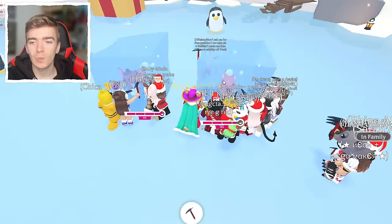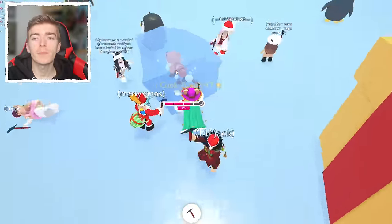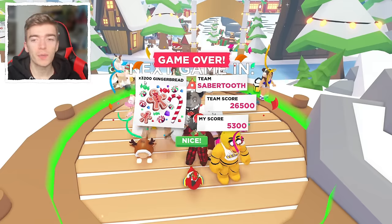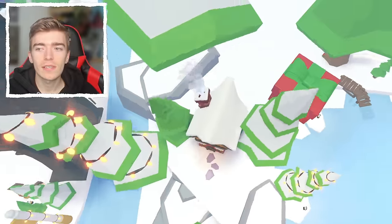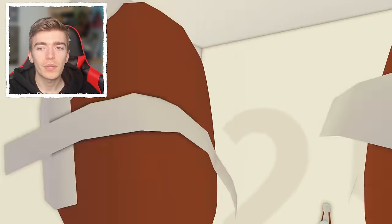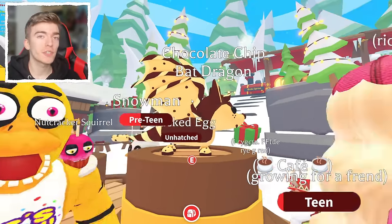In case anyone is confused about how the minigame works: you have to be at a close distance to the item. If you try from far away it doesn't do anything. Walk up and follow it, always staying behind it — if you go in front, it will knock you over. I just broke my record, and the maximum gingerbread any player can earn from this minigame is 3,200. If you know any other secrets, let me know in the comments. Watch the next video where I make mega neons of all the brand new pets, including a mega neon chocolate chip bat dragon.